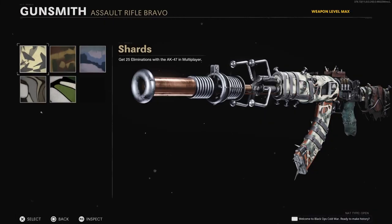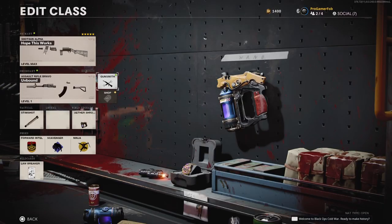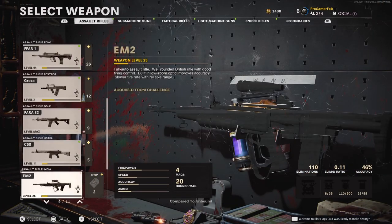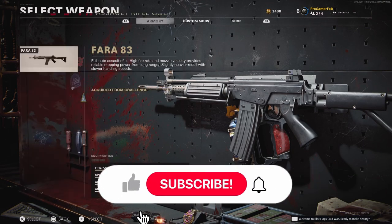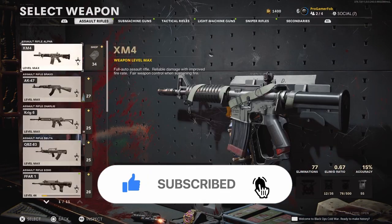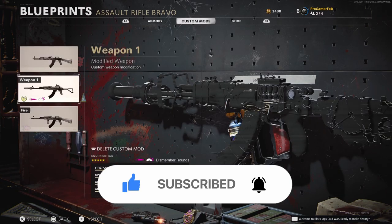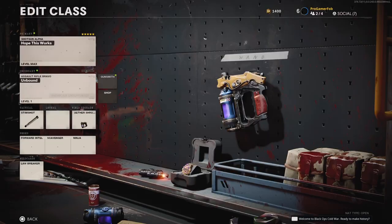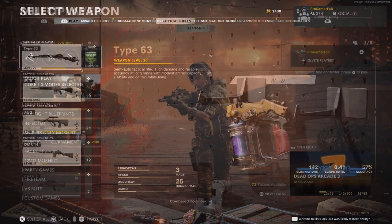What is up YouTube, ProgramFob here. Welcome back to another video. Today I'm bringing you guys an updated video on how to do the blueprint glitch in Cold War. If you enjoy this video, drop a like, subscribe to the channel if you're new, and follow FolkingElf on his socials — link in the description — as well as a link to his Discord if you want to be part of the Z Army Gang. Let's get right to the video.